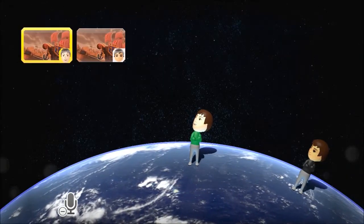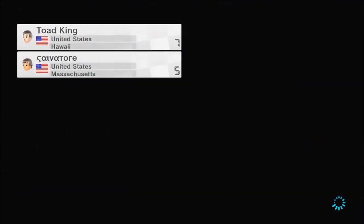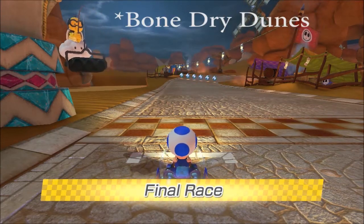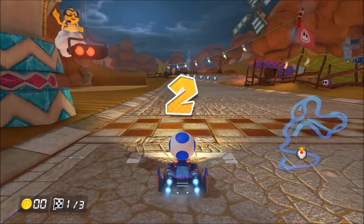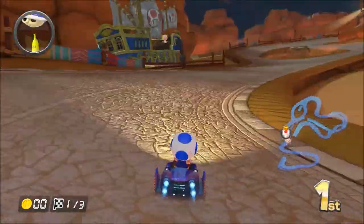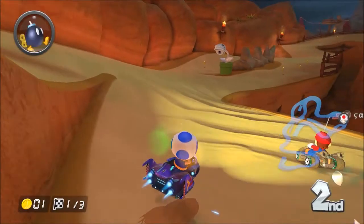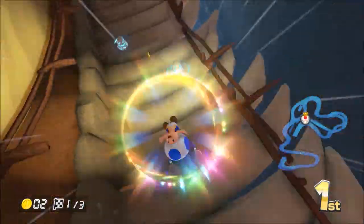So the next track we're going to is Bone Dry Dunes, which, as you can probably guess, is going to be another time of day change. So now we're on Bone Dry Dunes at nighttime — it used to be at evening, so let's just say this is a couple hours later. The lanterns are doing their job at providing light. Even the lighthouse right there — the lighthouse actually shows off its light, and that's something it didn't really do in the original. I never even knew there was a lighthouse there.